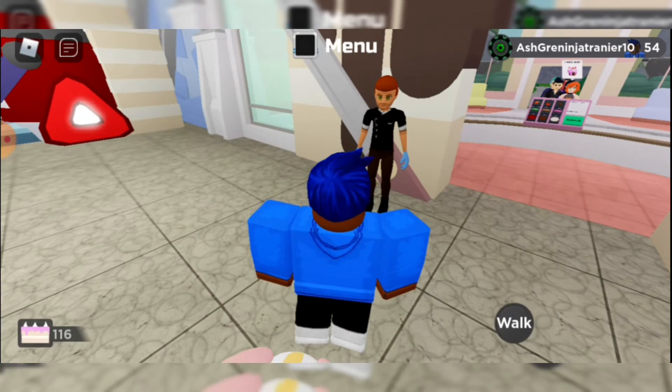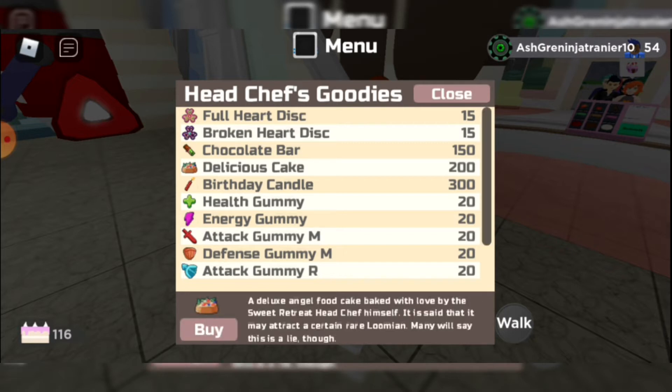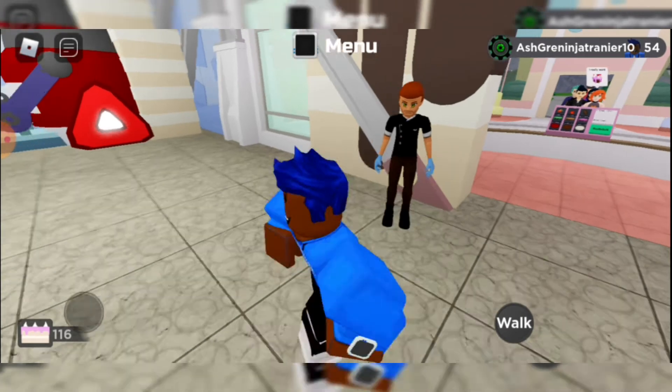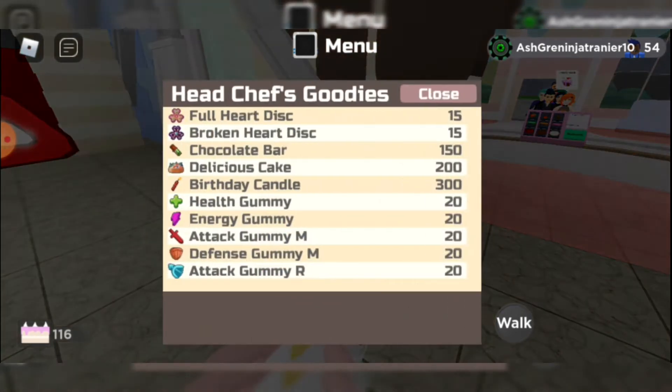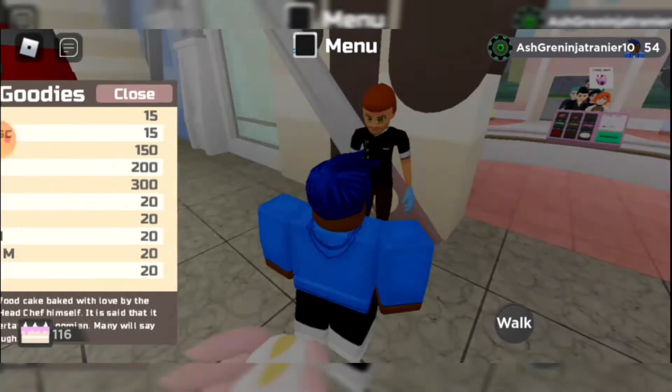To get Nemeriae by itself you need to attract it with a cake. Just like in Poke Bronze there was a Combi honey cake thing where you put honey on a tree and Combi would spawn — it's the same exact thing here. You have to buy a Delicious Cake. As you can see, it says this is a Cake Deluxe angel food cake baked with love by Sweet Retreat's head chef. It's said that it may attract a certain rare Lumion, which is Nemeriae, though many will say this is a lie.